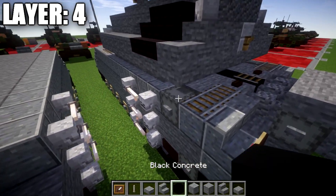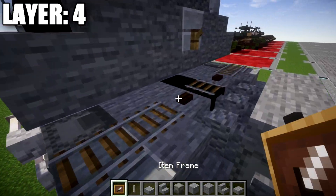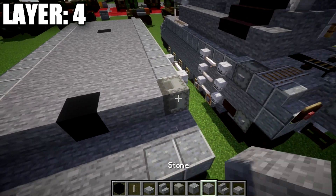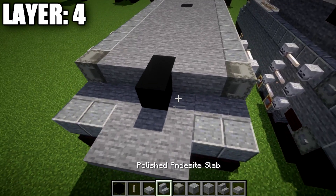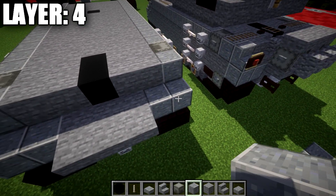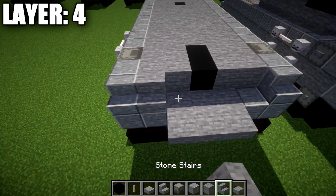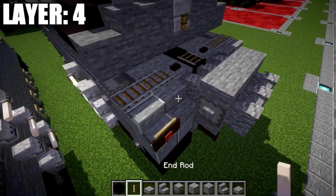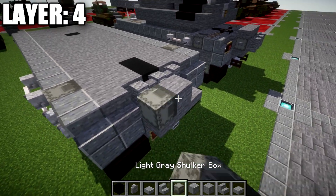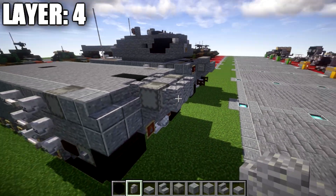Once that's done, we grab a light gray shulker box and place it on the side on both sides. We place a black concrete block in the middle, two stone blocks to the sides, then another black concrete block in the middle, two stone blocks to the sides, and a polished andesite block to the very outside. On the back, we place polished andesite stairs to both sides, a stone stair, and then a row of three andesite walls across. We place another stone block in the middle, light gray shulker boxes on both ends, and a row of three andesite walls across.